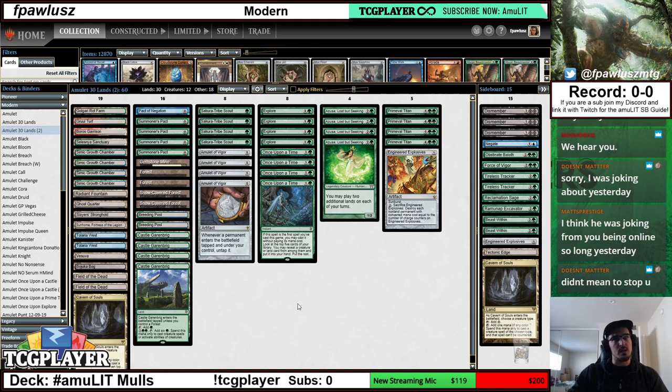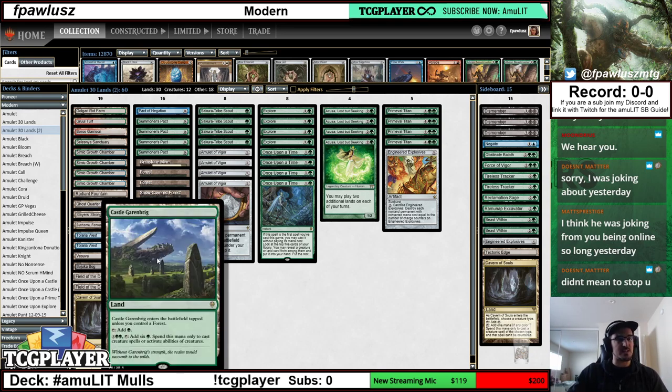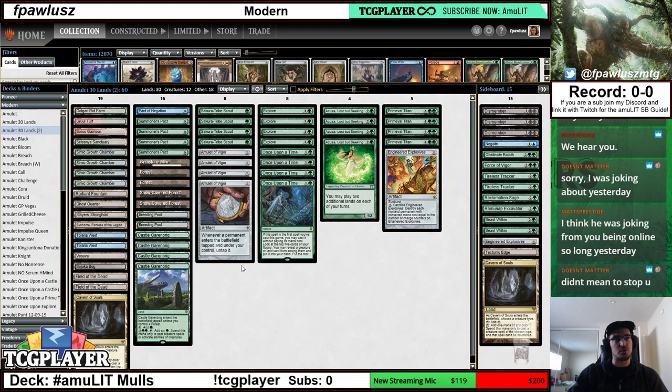My rule of thumb is when I'm on the play, I want a hand that can yield me at least a turn four Primeval Titan. When I'm on the draw, because of how fast the modern format is, I am going to look for a turn three Primeval Titan. The printing of Castle Garenbrig has made our turn three Titans way more consistent, which is a great thing for us — Castle actually expands the spread of openers that we can keep, particularly when we are on the draw.